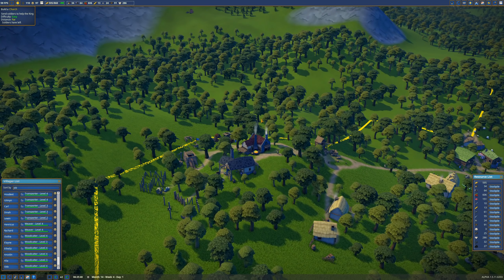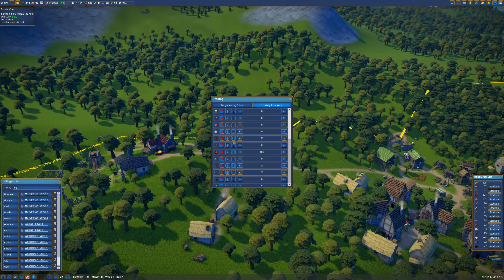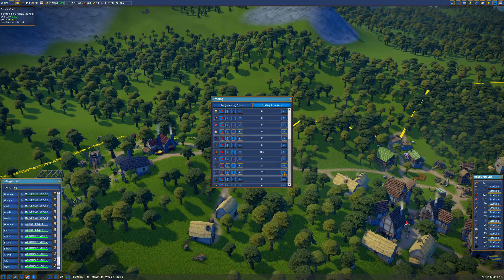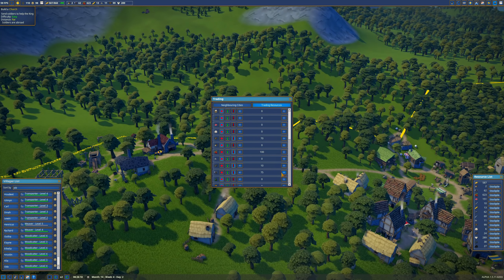The guys are making tools — where are we at? 64 tools. It's time to start selling: tools, sell above 75. Tools — perfect.